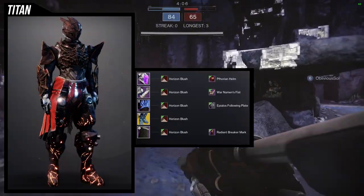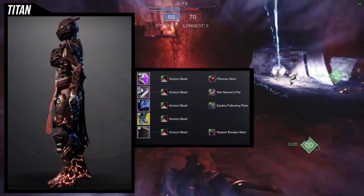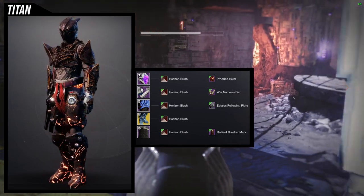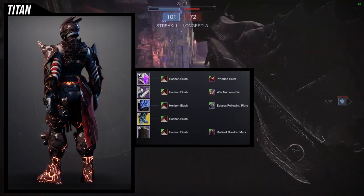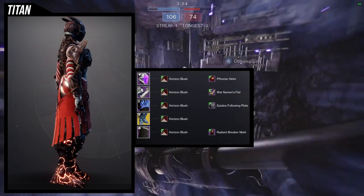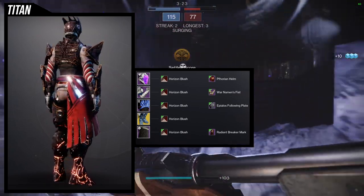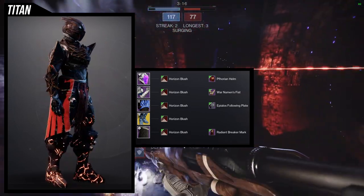The second set is going to be a lot cooler personally. We're going with solar for the subclass, and this one looks super cool. The shader is Horizon Blush, which is a great choice because the boots take on an almost molten rock look, and the edges of the armor get this orange tint which looks really cool. For the helmet, Forian Helm combined with the Pylos Following plate for the chest — it's a great combination because the Forian Helmet has spikes in the back and the Pylos Following has spikes on the collarbone.